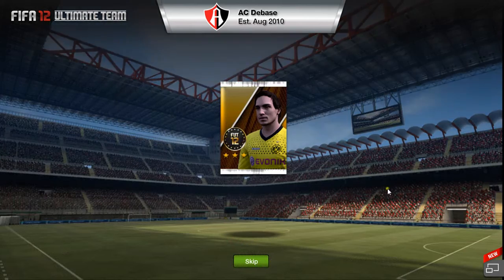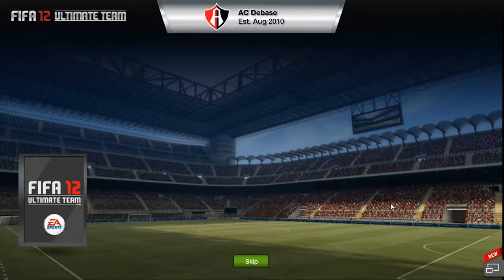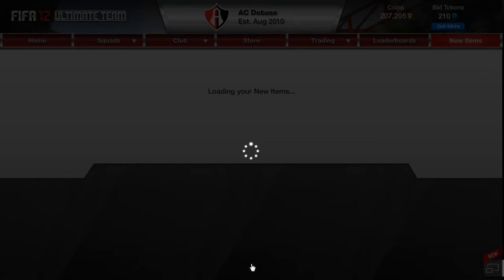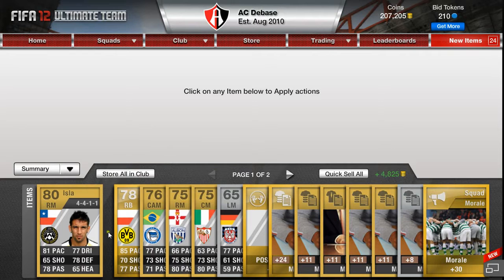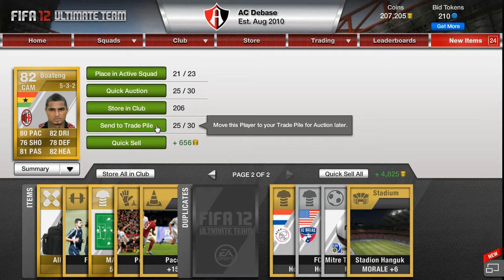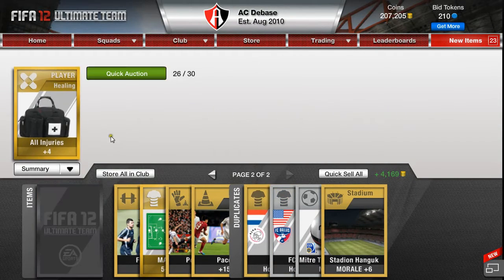So the first one is with Hummels on the front, and let's see what we get out of it. As it rolls... I think that could be a Boateng. If I saw it was an AC player, yeah. We'll keep him. We'll send him to the Trade Pile. We'll keep the Injury Card here.